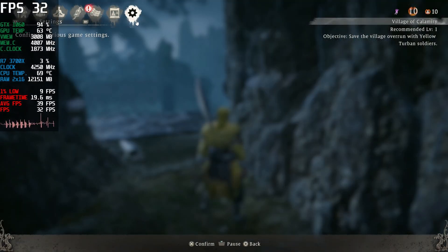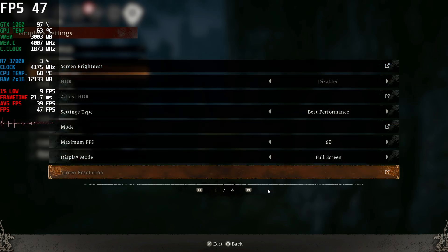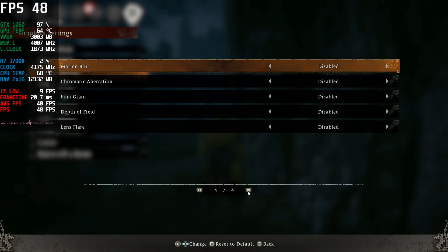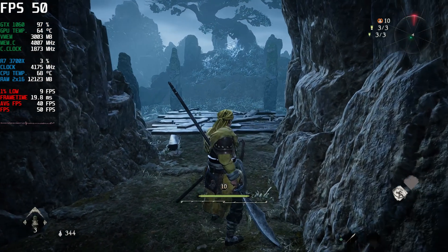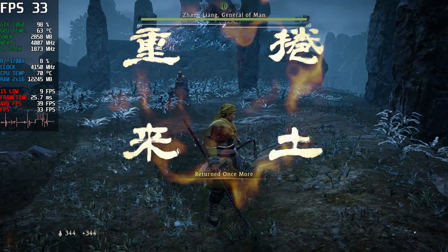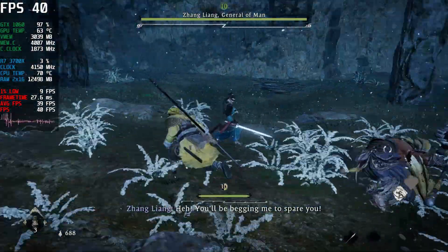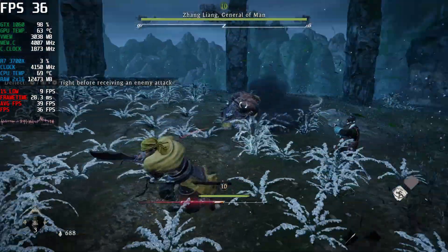Hello everyone. In this video I'm running Wo Long: Fallen Dynasty at 1080p very low settings with my GTX 1060 3GB. The performance was very bad with micro stutters and frame time spikes, especially during boss fights — particularly when there are critical attacks. These spikes actually mess with the input where you can't parry the incoming attacks.